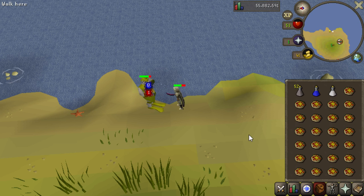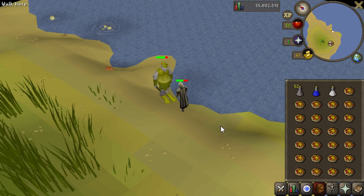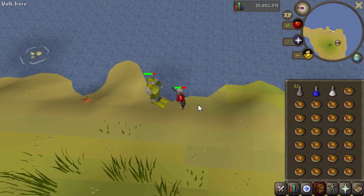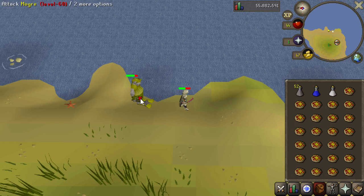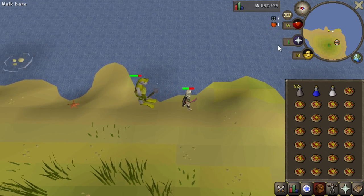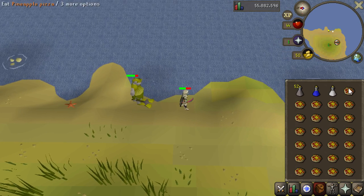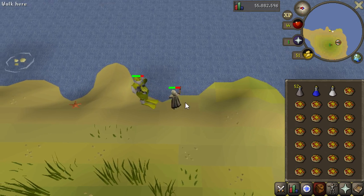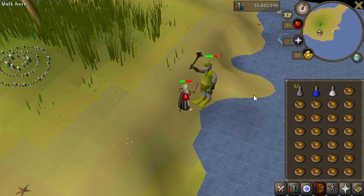I'm only going to kill one for time's sake, but we are able to kill three as a defense pure. If you didn't tag it immediately — which normally doesn't happen, but that's why I bring the attack potion, just so it goes quicker — if you didn't tag it immediately as a level 3 skiller, you'd tag it and then run back. Between every single tag you would then eat, which gives you an opportunity to heal. Anyway, we'll just keep killing it down — this is basically how you get it.